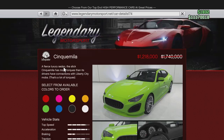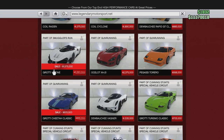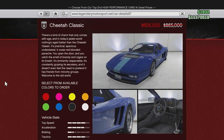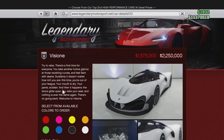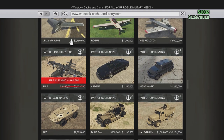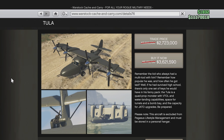Looking at this week's sales, we have the Schafter Camilla for 1.28 million — that's a 30% off discount — as well as the Cheetah Classic for 30% off and the Visione for 30% off. These vehicles can be picked up at Legendary Motorsports if you don't already have them, and it's definitely a good time to pick them up.